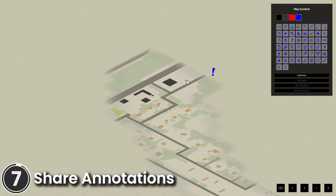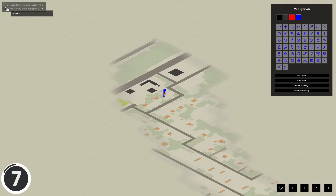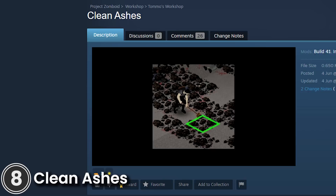Share Annotations. This mod allows you to share your map annotations with anyone using any piece of paper, then trade or store them as a regular item. You can memorize annotated maps to your own map, and even choose which sets of annotations you'd like to see. You can also easily forget any learned annotations if needed.